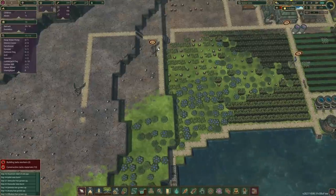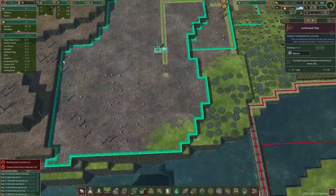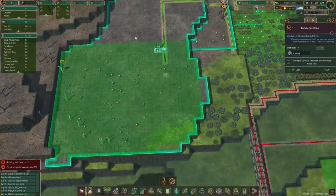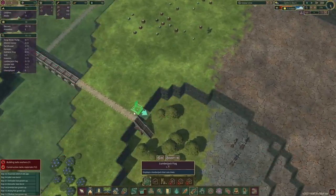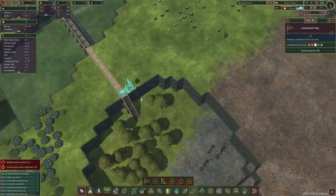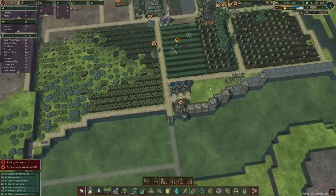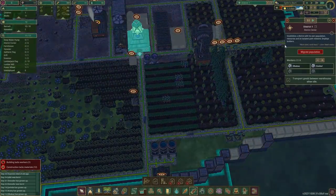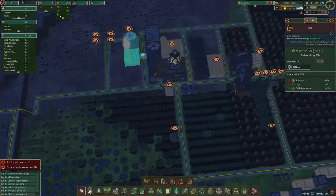Let's check on the progress - this is just a few more trees in here which are highlighted as well. Trees are down - next step here we are gonna put another lumberjack flag. High priority for this one. I think now we've got two builders here so we are good.